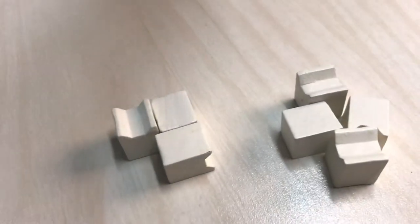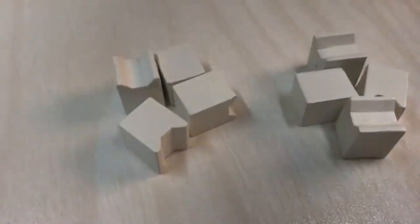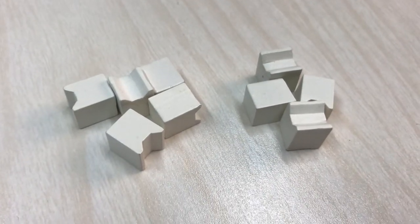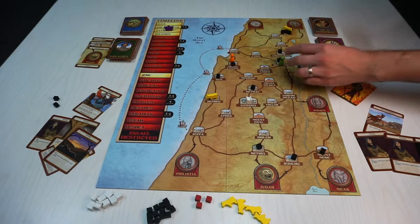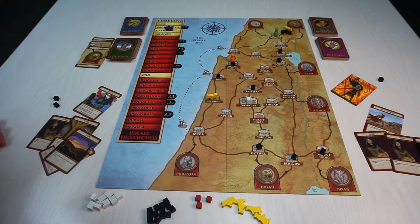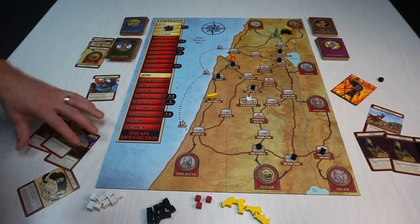To win the game, you must build altars — seven in a two-player game, eight in a three-player game, and nine in a four-player game. You have to balance this against ways to lose the game: if you run out of sin cubes, the game is over. If you get to the end of all the kings and Israel is destroyed, the game is over then too. So you must use your actions wisely to turn Israel back to God.